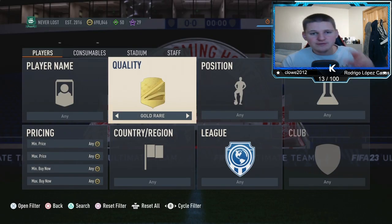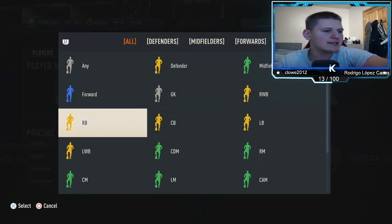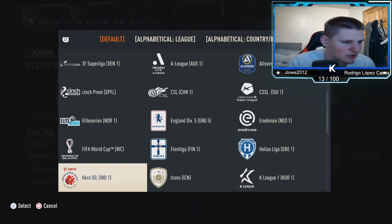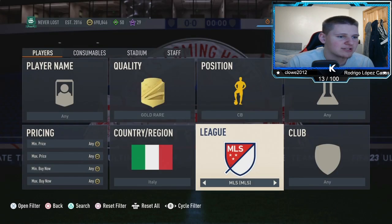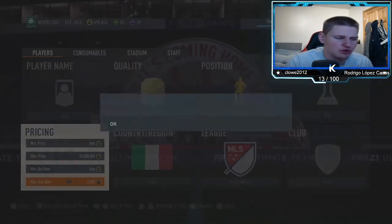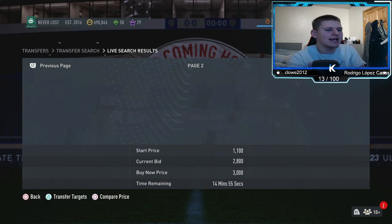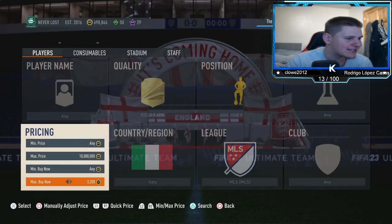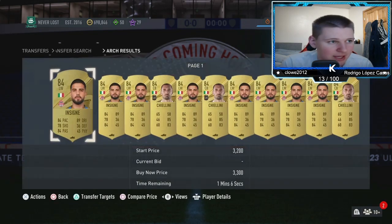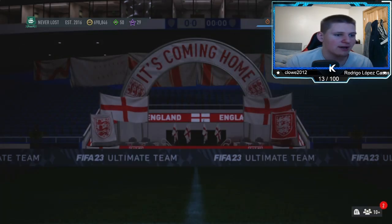Starting off is a gold rare — we've got two low budgets and one high budget. For the first low budget filter: gold rare, position any, chem style any, nation Italy, league MLS. The buy-now price is around 3k. Players that come up include Kirlini and also Insigne — make sure you go to 'any' position, not center back, to get Insigne as well.